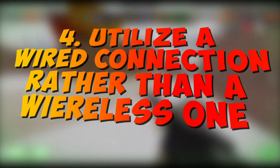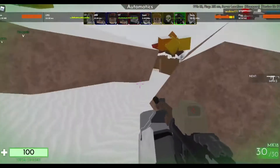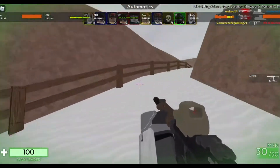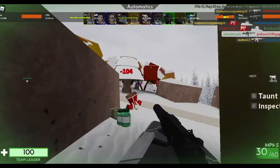Step 4: Utilize a wired connection rather than a wireless one. A cable network is usually preferred for gaming purposes over a wireless link. Wireless connections are more prone to interruptions and are not as reliable as a wired cable.